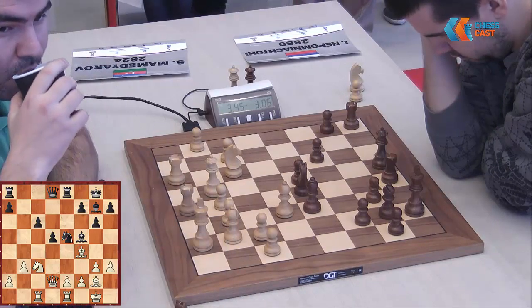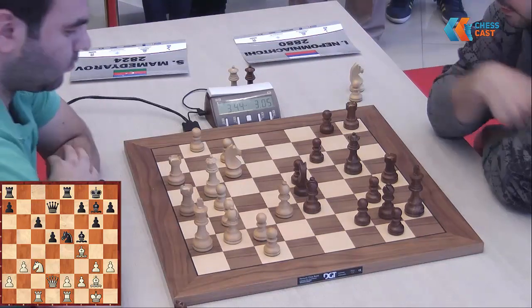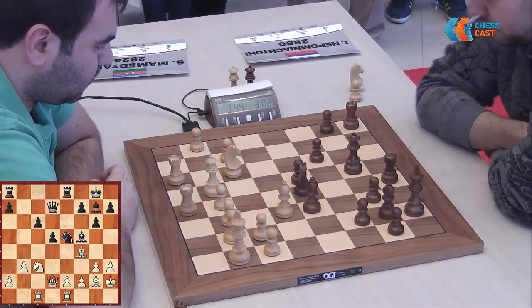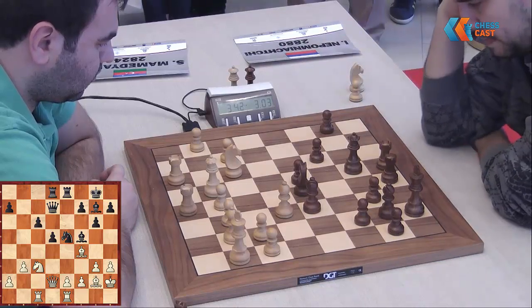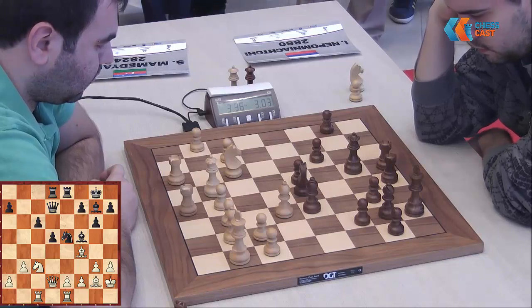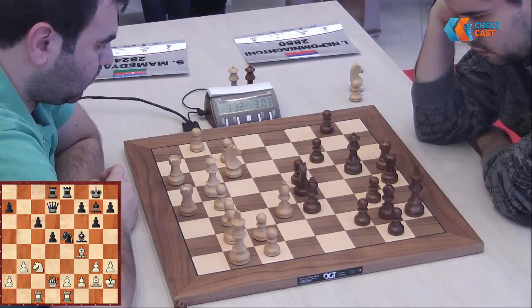It's quite funny. Now e4 is not an immediate option probably, because the h-pawn is hanging. But somehow after e4 dxe, it will be quite a similar structure to what we have seen in the fourth game of the match between Magnus Carlsen and Anand. It's not so much, but I think in this case there are more minor pieces on the board.